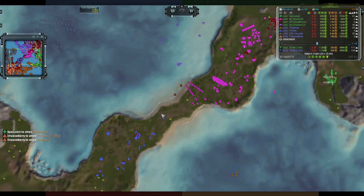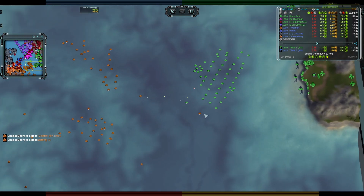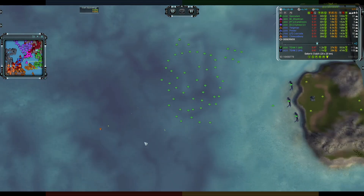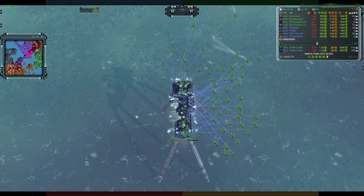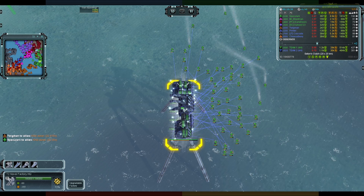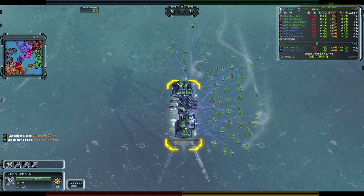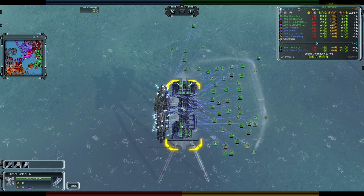Speaking of bombers — a torpedo bomber is going up this way, going to do bad things to these submarines. The destroyer is going to do worse things to the frigates. They opt to fall back. Hello — not even bothering with the T2 stage! Specularity has skipped T2 entirely, didn't build a single destroyer or cruiser — he's gone straight to T3, and that looks like a battlecruiser lined up followed by a shield and a regular cruiser for anti-air cover.